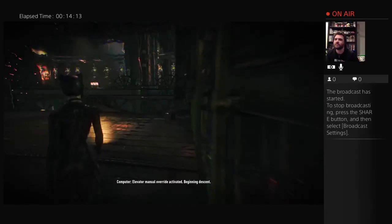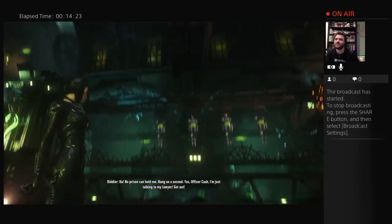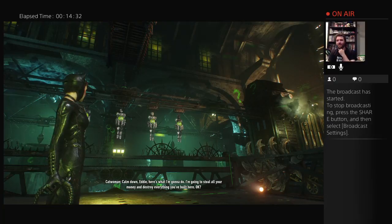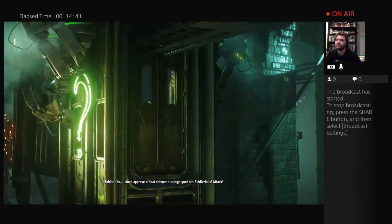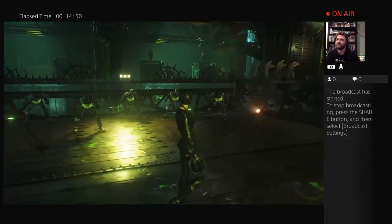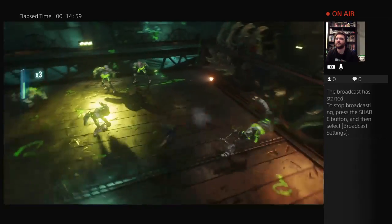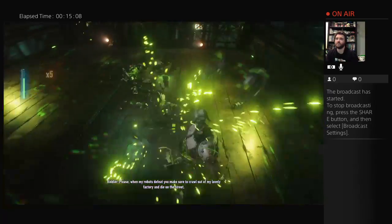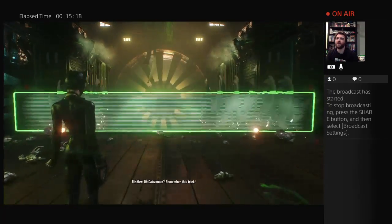Elevator manual override activated. Beginning descent. Hey, Eddie. Catwoman. That is legal — but he's not really talking to his lawyer. That's not legal. When my robots defeat you, make sure to crawl out of my lovely factory and die on the street. Not bad. She's not a bad fighter either — not the best, but she's very capable.